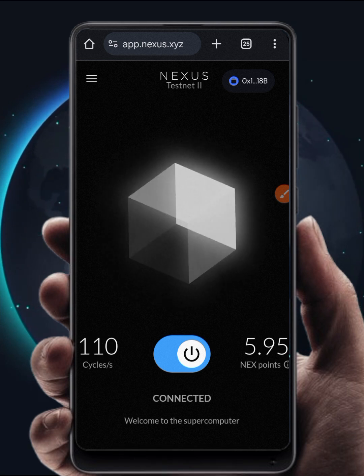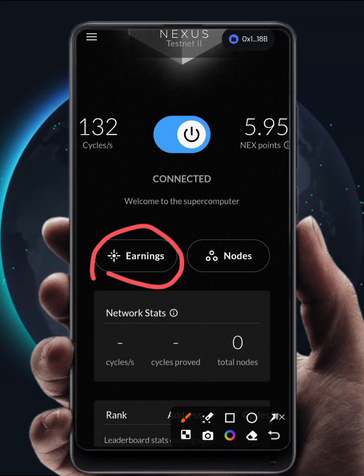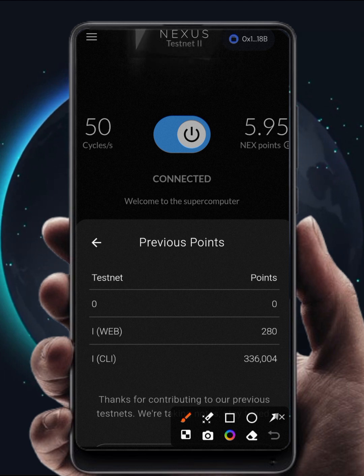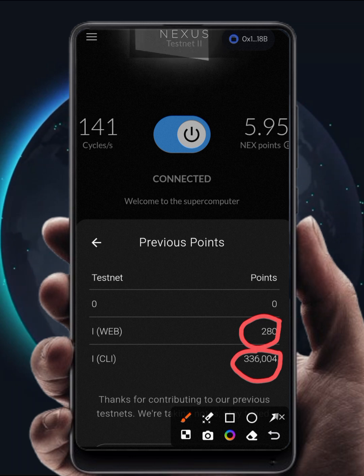For those who participated in Nexus Season 1, here is how you can see your earnings from the previous season. Come to the Home section, click on Earnings, then click on View Previous Points and wait for it to load. This is what I got from Season 1 of Nexus: using my browser I was able to get just 280 points, but because I ran a CLI node I was able to get 336,000 points. So this is where you come to check your Season 1 points.